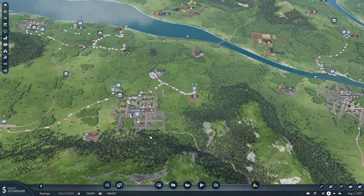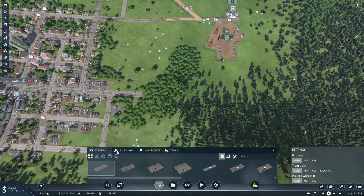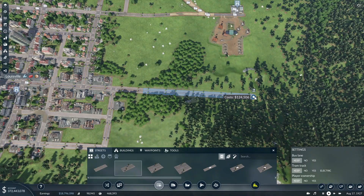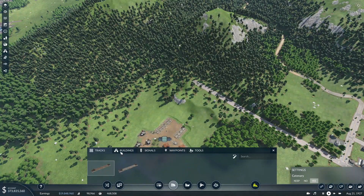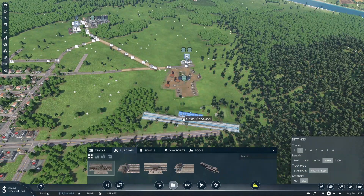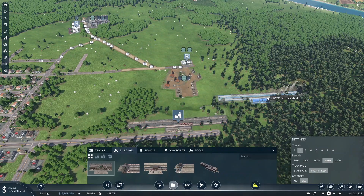Now we just have to set up our stations out here. So for Louisville, first of all I think we're going to flatten the area out here so we give ourselves some space, and then we will bring out a street right about to there, and then we will add a station. We'll want this to be two tracks, 240 meter high speed track, and we'll try to fit it right here. That looks good.